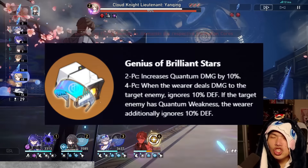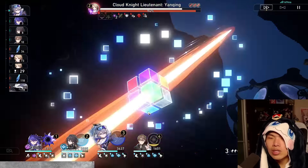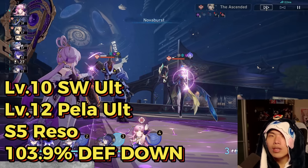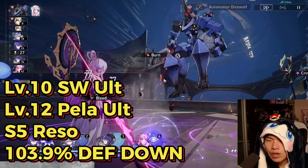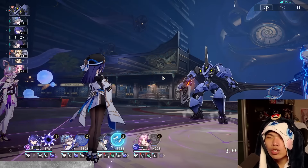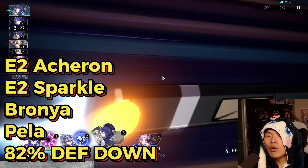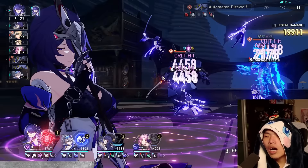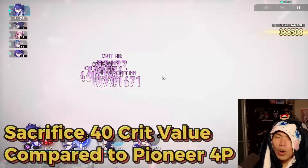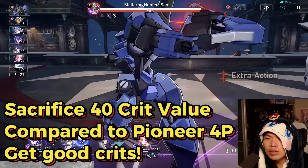Genius 4-piece is a decent alternative, especially for players who want to skip farming for the new set, since defense down stacking remains very powerful. Note that Silver Wolf with Pela and Resolution light cone gives 103.9% defense down at Level 10 Silver Wolf Ultimate, Level 12 Pela Ultimate, and S5 Resolution — making 4-piece Genius completely useless in that configuration. For E2 Acheron running E2 Sparkle, Pella, and Bronya with 82% total defense down, Genius rounds up to 92-100% defense down, but this requires very strong CRIT substats to compensate for the 40 CRIT value you lose versus Pioneer 4-piece.